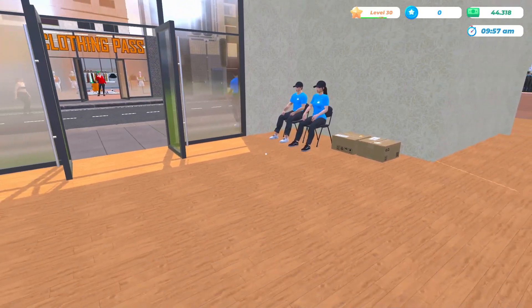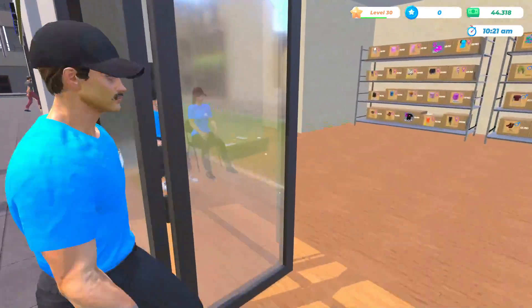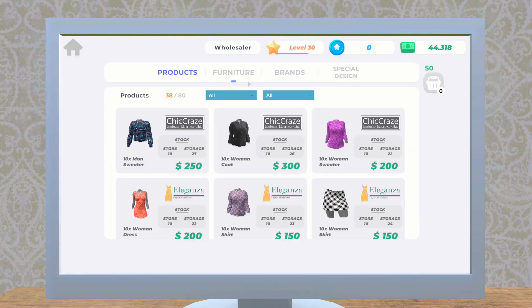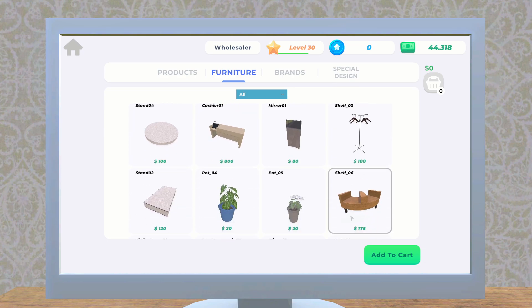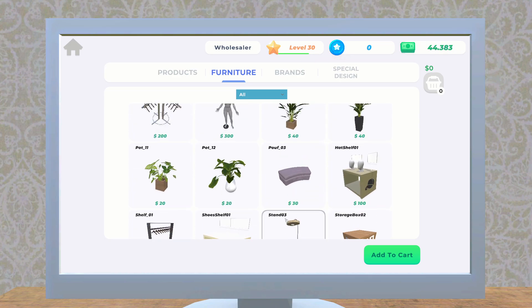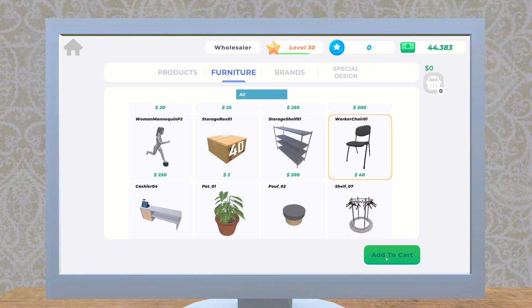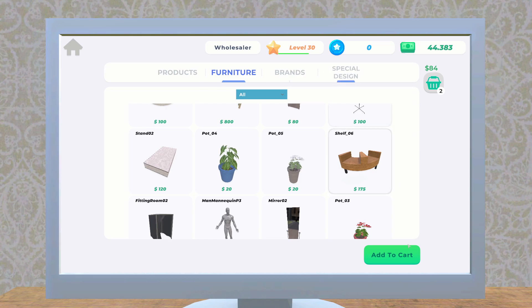I think I need more seating though — they stand outside if I don't have seating for them. I don't really want them standing outside, so let's go ahead and order some extra chairs for those guys. It looks like there's only one chair option, so we are going to get that. We'll scroll back up and order two of these — that'll be good for now.